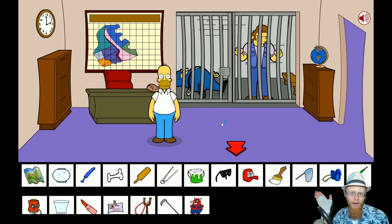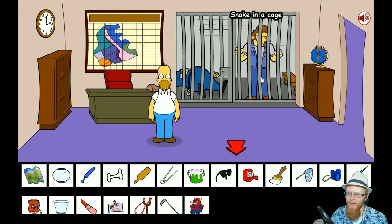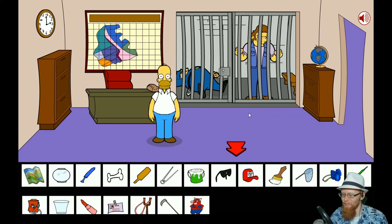Hello friends, and welcome back to Let's Play Homer Simpson's Saw Game. I'm your host, Magic Man Moe, and last episode we managed to accidentally lock Snake and Chief Wiggum in the same cell, and Snake has not even knocked out Chief Wiggum, but fortunately we've acquired a fishbowl!